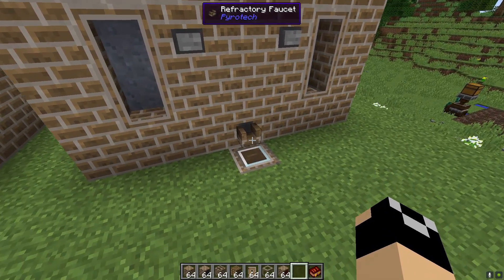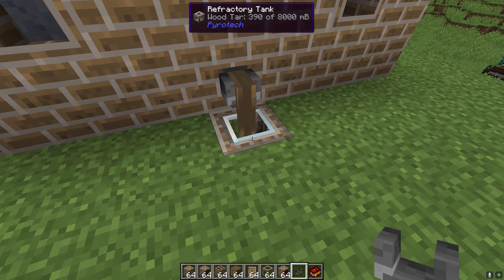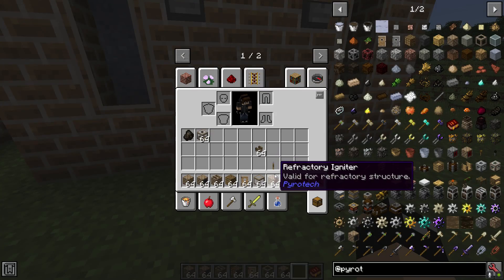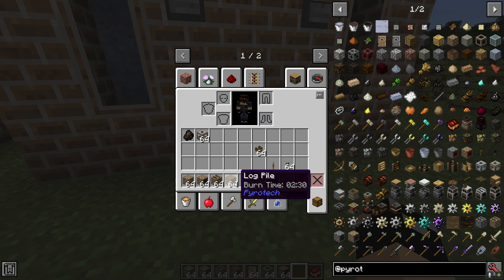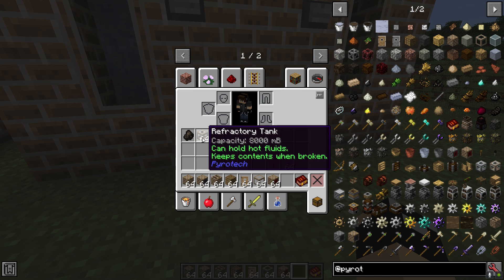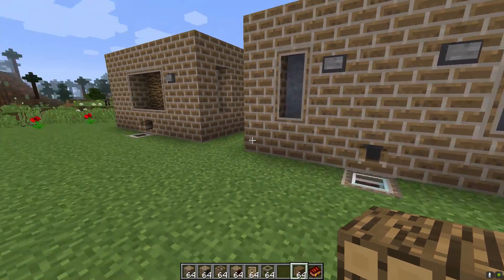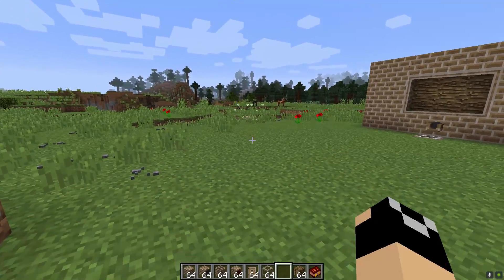You can use the standard stone faucet — it doesn't matter as far as the refractory multi-block goes. It's important that you pick things that say 'valid for refractory structure,' which includes the igniter, glass, door, collector, drain, and block. All of these are valid. The drain, since it's on the outside, doesn't really matter.